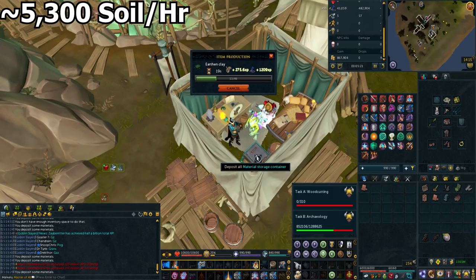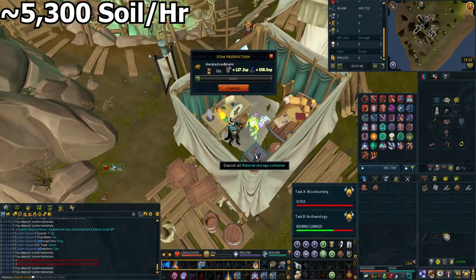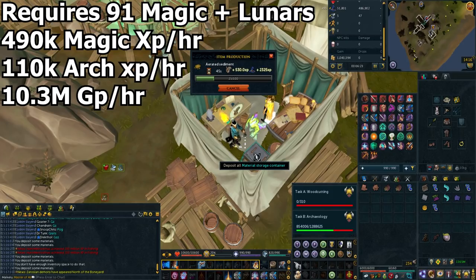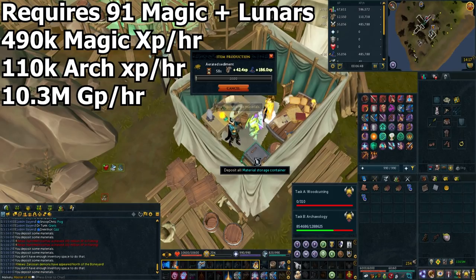Not only do you have to bank less with this spell, it also sifts the soil a tick faster. This means you can do way more soil an hour — I managed to do 5,300 soil in one hour. Sift Soil requires level 91 magic and the lunar spellbook. It actually generates 490,000 magic experience an hour, which is super high. That's a lot of magic experience for just doing a skilling method. In addition to this, I was getting 110k archaeology experience an hour, and I profited 10.3 million GP in an hour.